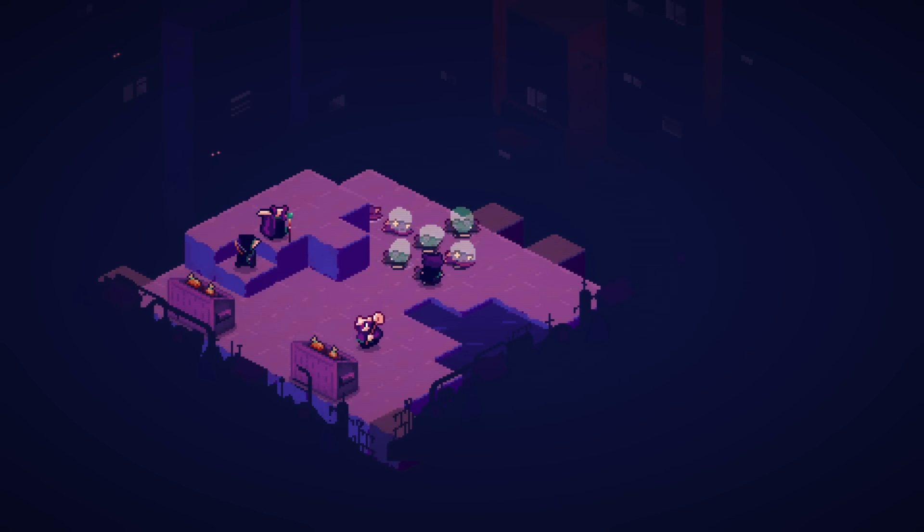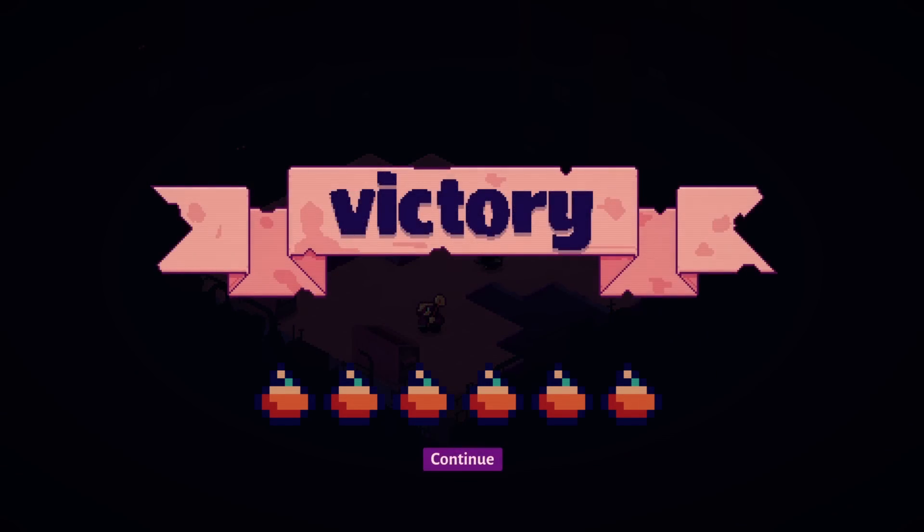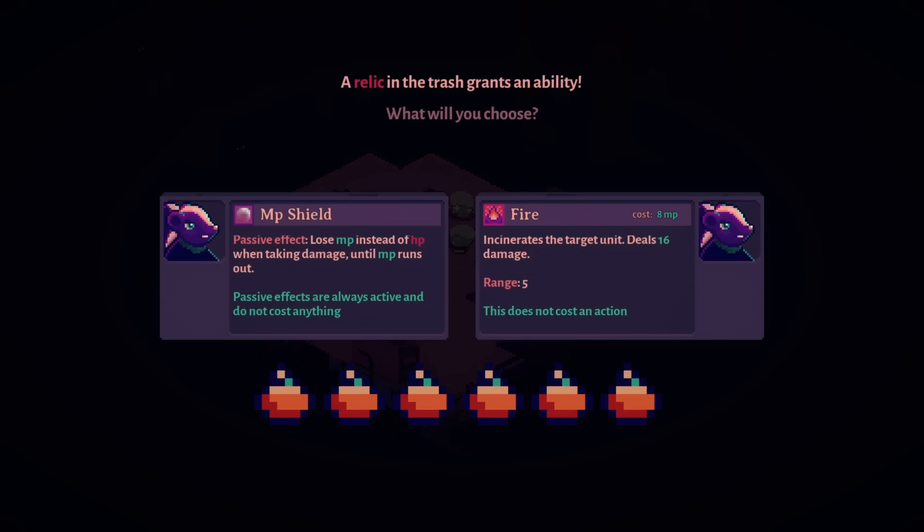And if we clear the screen before more spawn, it's just done — finish it! That's six! This time got absolutely smoked. The skunk is getting something: passive — lose MP instead of HP when taking damage, until MP runs out. He does have a lot of MP. Or Incinerate: the target unit deals sixteen damage, does not cost an action but costs eight MP.